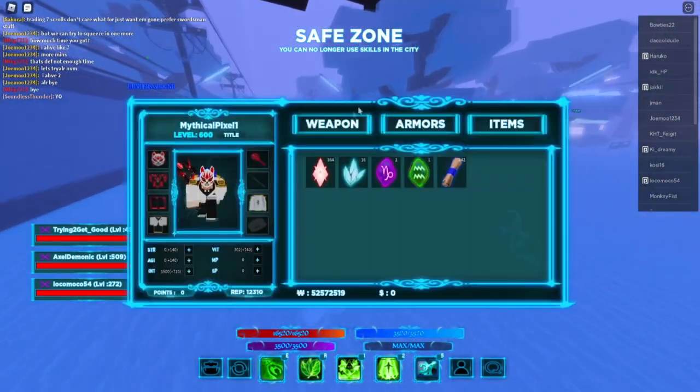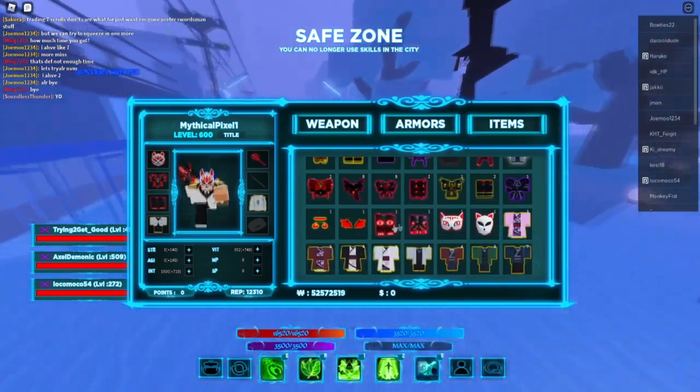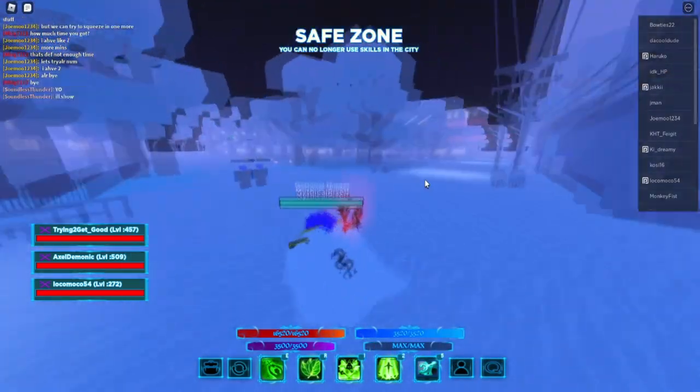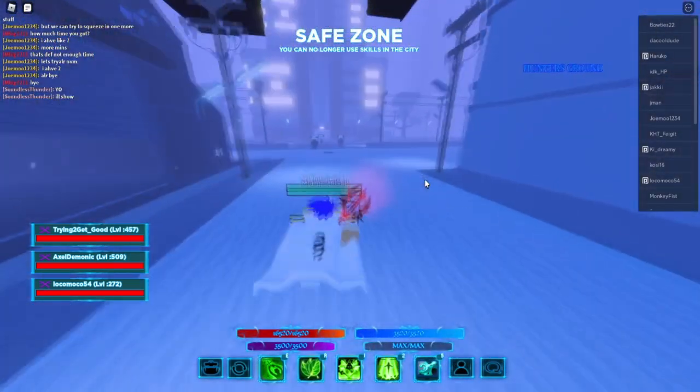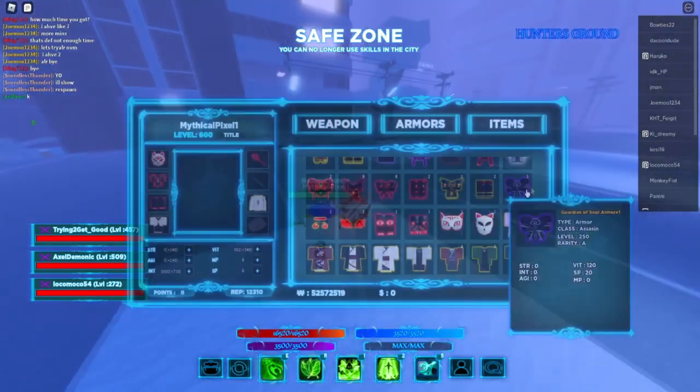The best thing rep can do is that you can trade rep away — you can trade rep for any items. A lot of people are looking for that. For example, I can give away a halo, level 450 armor, a lot of things in exchange for rep. That is one of the benefits of rep.